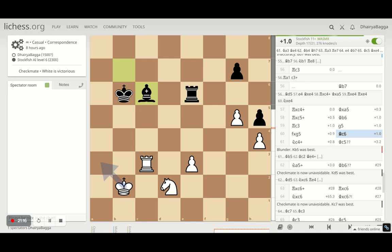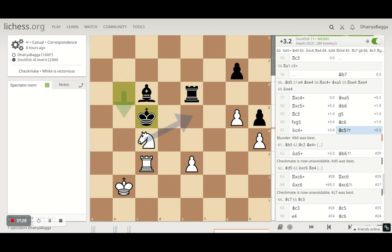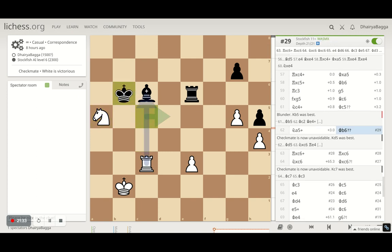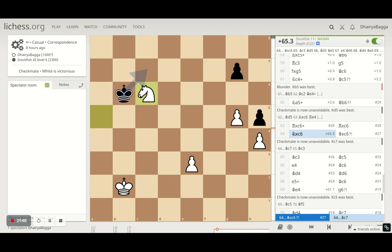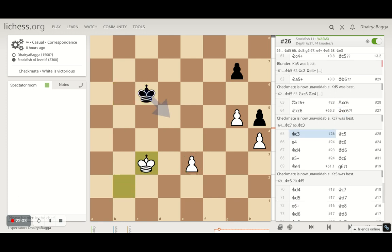It moves bishop to c6. I gave a check with the knight by playing knight to c4. It moves the king to c5. Knight to a5 with the idea of capturing the pawn or the bishop — but rather, it gave away the piece to save the king from a discovered check. I take the bishop and we exchange all remaining pieces. Now it's an endgame with an extra pawn for me, so probably I should win this. But Stockfish was pretty clever at the end too, trying to force mistakes and turn it into a draw. But I eventually did it.